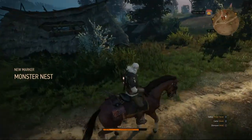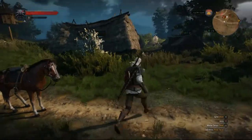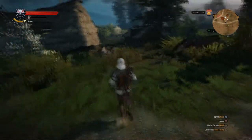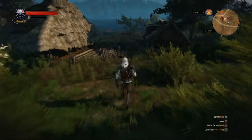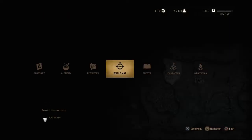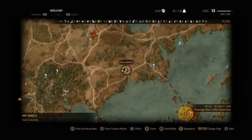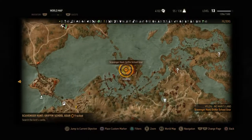Ursine is heavy armor and each one has its own benefits. I'm just going to do little map markers on the way to what I'm supposed to do — we're going here to a monster nest, then here, and then we're going to look for our griffin school gear.